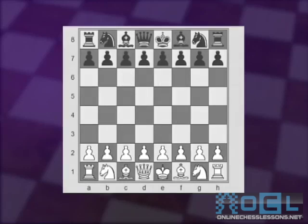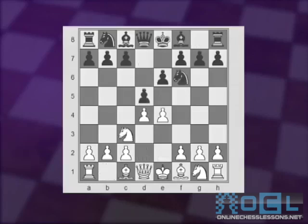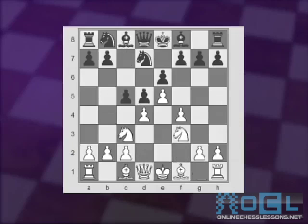Let's see it from the beginning: e4, e6, d4, d5, Nc3, Nf6, e5, Nf-d7, f4, c5, Nf3, Nc6, and Be3. So we're back to this critical juncture. Now we're about to see the variations that arise after cxd4, and Nxd4.